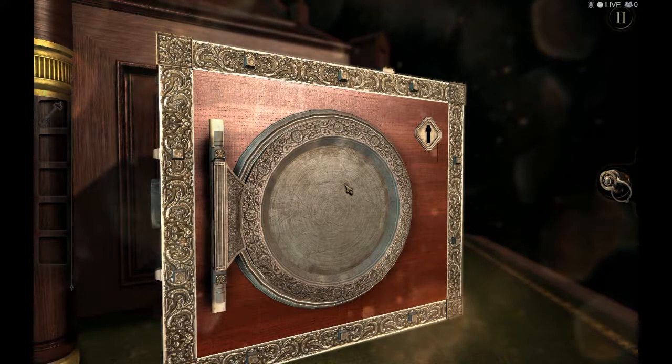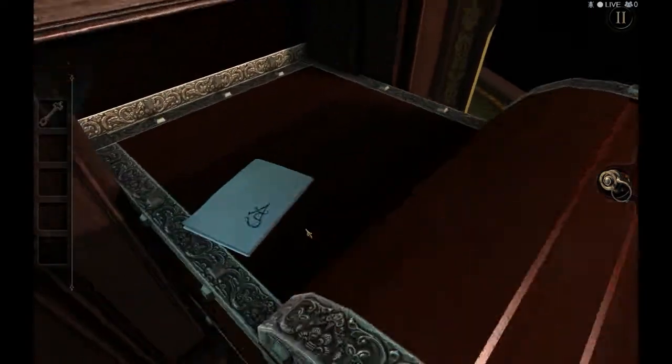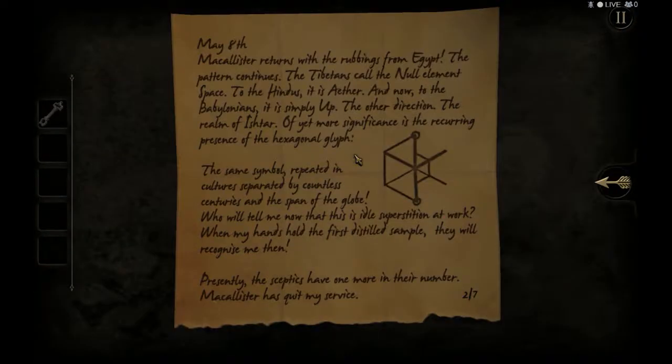Next section of the game. Another lock. May 8th: Macalester returns with the rubbings from Egypt. The pattern continues. The Tibetan is called in all elements 'space'. To the Hindus, it is 'ether'. And now to the Babylonian, it is simply 'up' — the other direction, the realm of Ishtar. Of yet more significance is the recurring presence of the hexagonal glyph. This thing is gonna become really important very soon in the game.